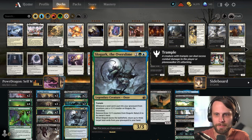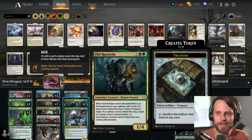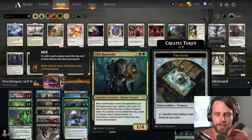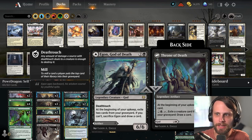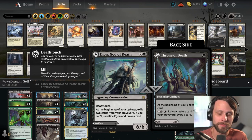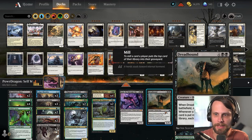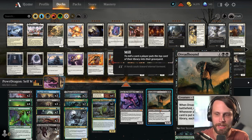Old Rutstein also mills a card every turn and generates a little bit of value depending on the card that's milled. We do have the God of Death here, which we can play on the Throne of Death side very quickly to start the self-mill process, or just throw him out as a big 6/6 if we need to. Dreadhound is here towards the top end of the curve — not a big synergistic part, just one of the heavy hitters of the deck.